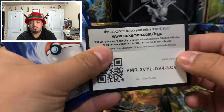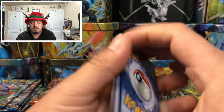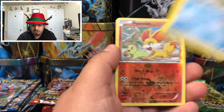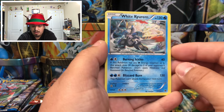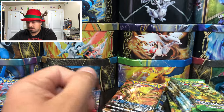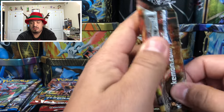Fates Collide — we have Burmese, Carbink, Clefairy, Diglett, Minccino, Wishiwashi, Zygarde, Fennekin, and a White Kyurem — rare holographic card! That's like six or seven already. Looks like today we're going to get a lot of rare holographic cards and reverse hollow rares.